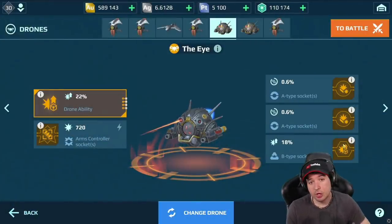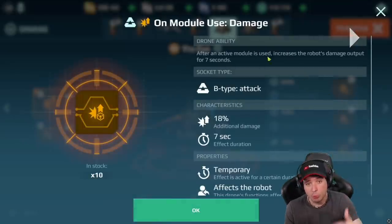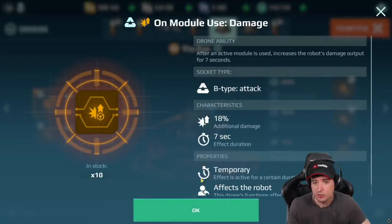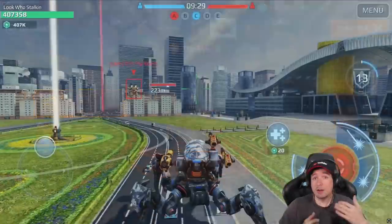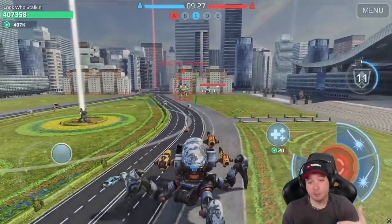We have the Microchips on the drones, and the B-slots in particular give you bonus damage upon use of your active module — in this case it's 40% on this i-drone. Pairing all those things increases your damage exponentially.